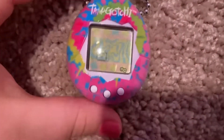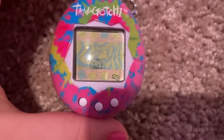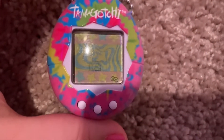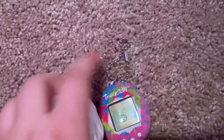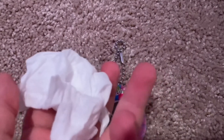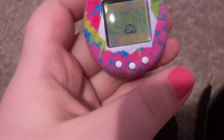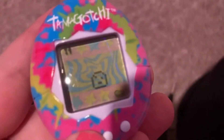The egg has hatched, so this is what it looks like from the first stage. Yours might be inverted where it's black on the inside, but this is what mine looks like. Let me clean off the screen because it's giving kind of a glare here — I squeezed a couple hands. Now you can see it pretty well, not as much glare. It's stage one again; yours might be inverted.